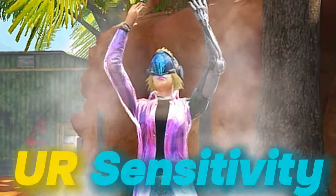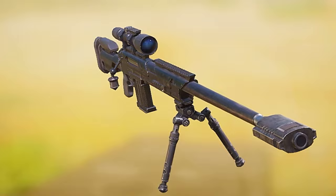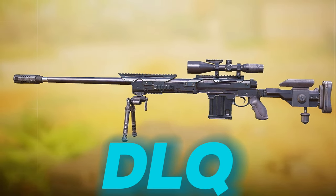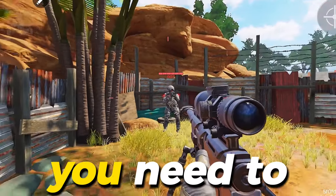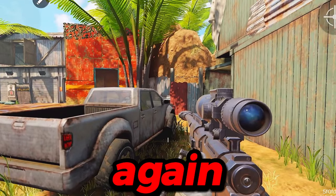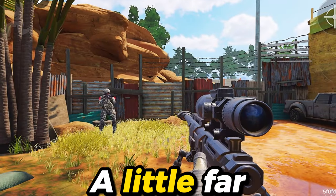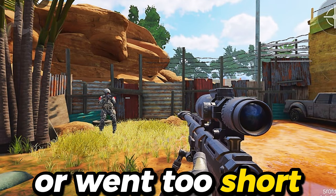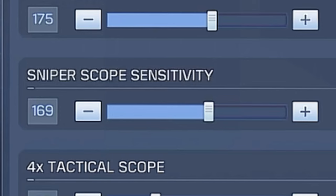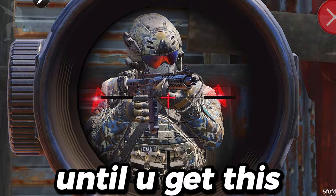Now that you have fixed your sensitivity, let us now fix your sniper sensitivity. For this test, I am going to use the DLQ. In order to do this, you need to scope and turn 180 degrees backwards again, just like from earlier. Then adjust it if you go a little far or went too short when turning 180 degrees backwards, by either adding more or lessening it. Just do that over and over until you get it right.